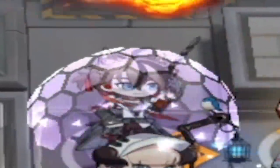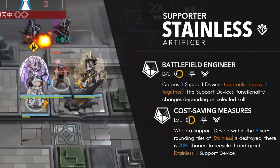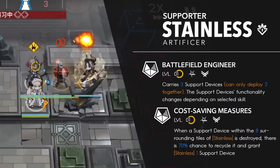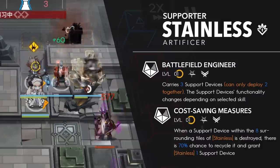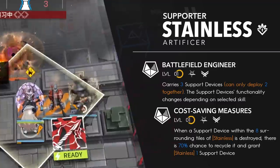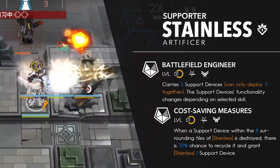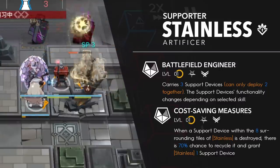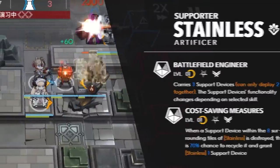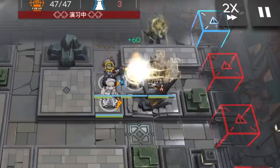Just because he doesn't do damage doesn't mean you wasted your mats and resources pulling and raising him. Stainless's first talent gives him 3 devices on deployment and he can only hold up to 3. If you retreat and redeploy him you immediately get 3 back, but his skills also grant devices so you won't need to do this too often. Despite holding up to 3 cat androids, you can only deploy 2 at a time on both ranged and melee tiles for S1 and S2; S3 is limited to melee tiles only. His second talent gives a pretty high chance to recycle a device back if it breaks down within the 8 surrounding tiles. Artificers are carried by their skills anyway, since those actually affect the function of the summons.